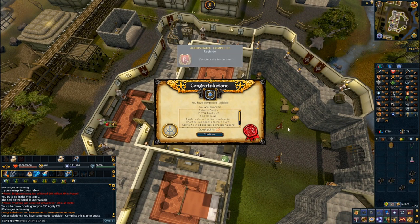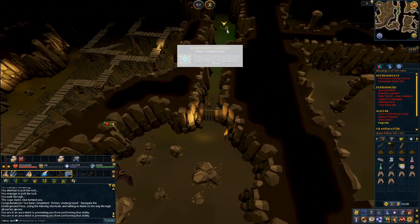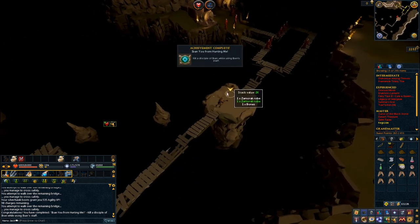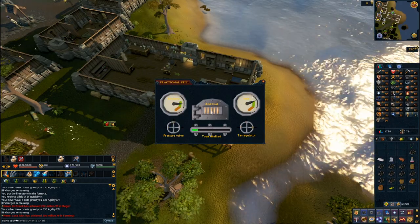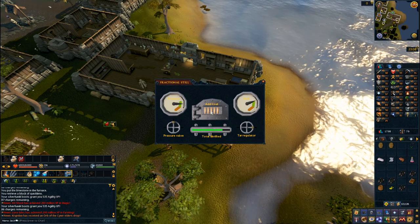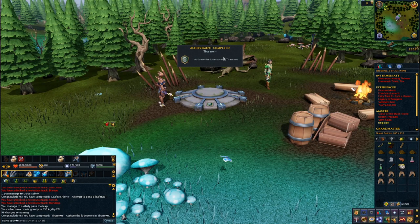After that I completed Regicide, which sends you back through the Underground Pass — and that's a good time to pick up a couple of diary achievements if you haven't already. Those are using the thieving shortcuts and killing one of the disciples near the end with the Iban Staff, so make sure you bring that when you come back through. Also, Regicide has you making a barrel of naphtha, but you actually need a second one for Mourning's End Part One, so it makes sense to make two whilst you're here. And don't forget to activate the lodestone to save yourself a long run in the future.